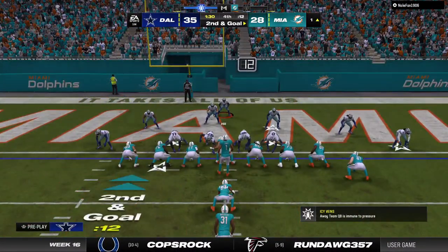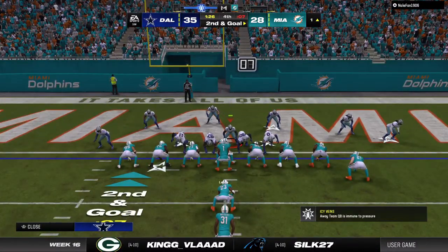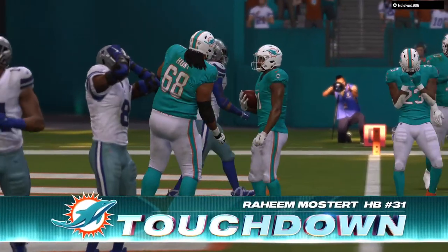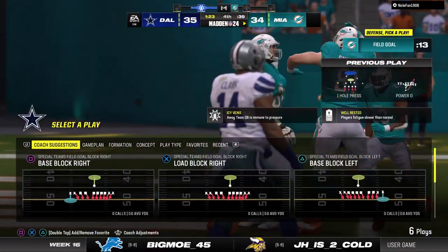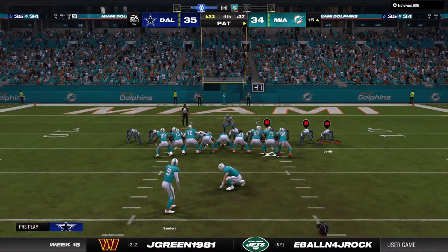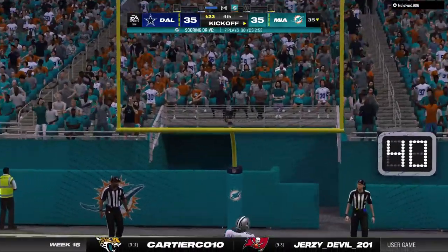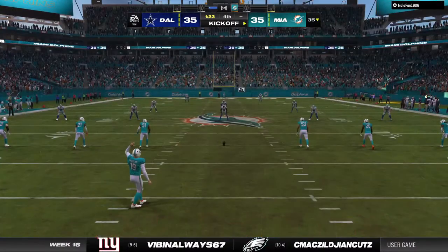Second and goal from the one — Mostert will score. Touchdown Miami! The hard part's done now, they just need to tie it up with the extra point, but then their defense is going to have to hold to send it to overtime. There's an inclination when you have momentum to go for two here, but if you miss it you don't give your defense a chance at all. Extra point is up and good, and we are tied here in the fourth quarter.